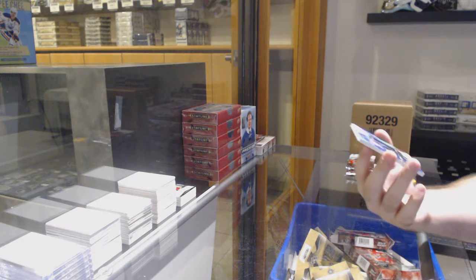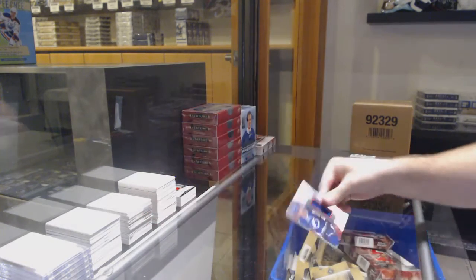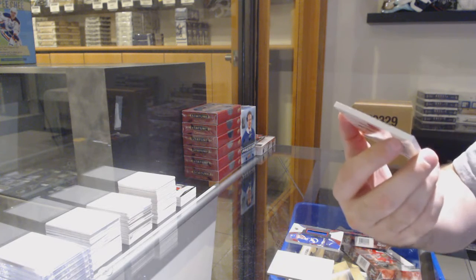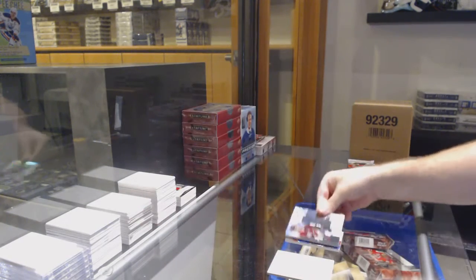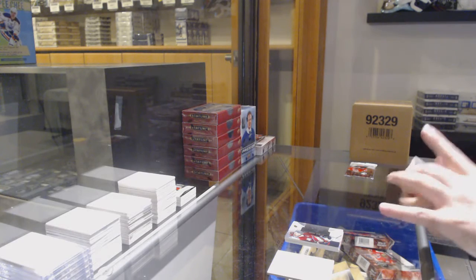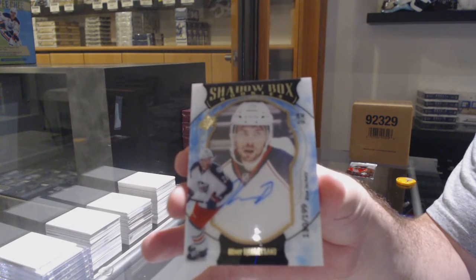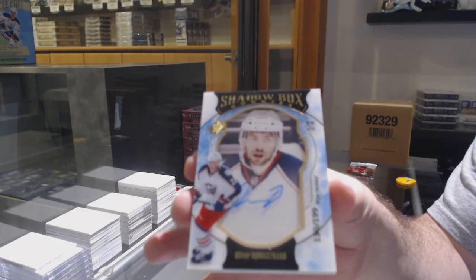We've got for the Tampa Bay Lightning — Nikita Kucherov. I'll give you guys another fun hint to get you hyped up — for the Coyotes, a 3.99 Dylan Strome. And there is a 15-16 diamond shadow box rookie auto numbered to 1.99 — Oliver Bjorkstrand.